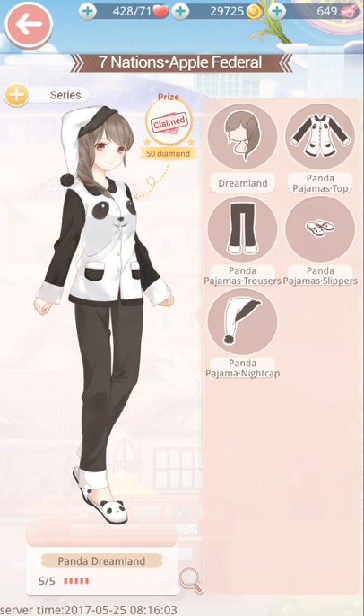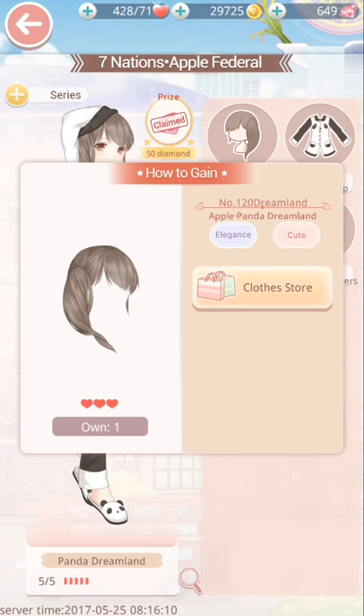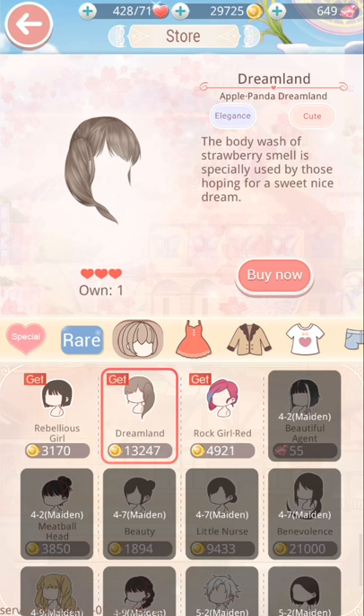So if you're missing the dreamland hair, you need to go to the clothes store. You can purchase it from the clothes store just there, and that will allow you to get the hair for that section.